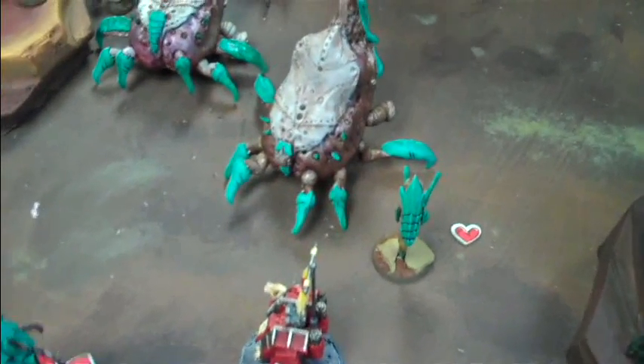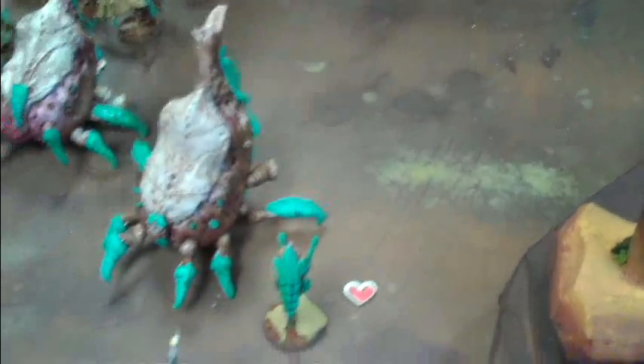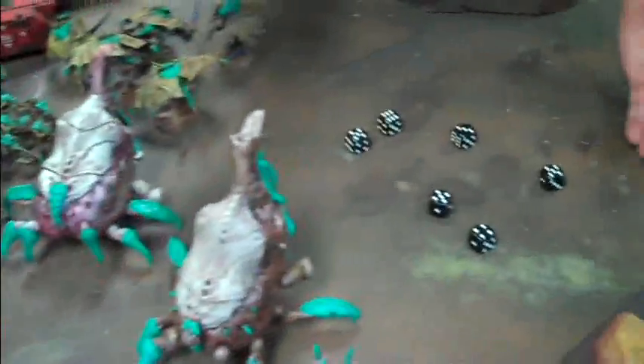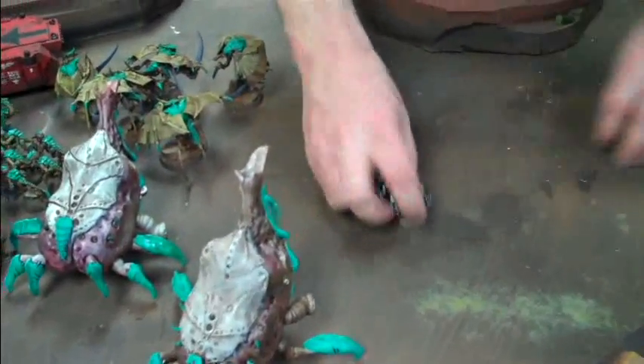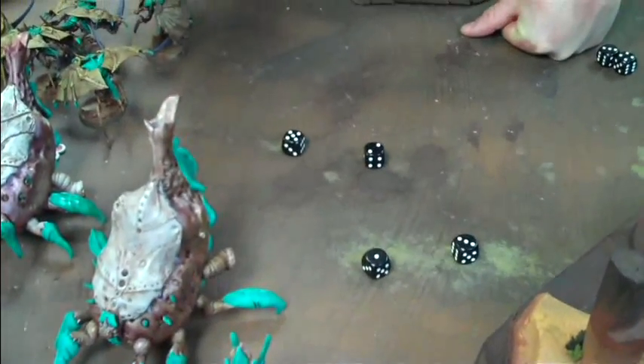Ripper tentacles on the dreadnought, side armor. 5s to hit — that's no hits. This one is in range though. 5 ups. Wow, look at that — 4 hits. Looking at side armor of 11, 5 plus. 5 is 10. That's a whole lot of nothing.